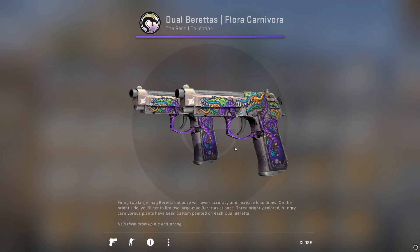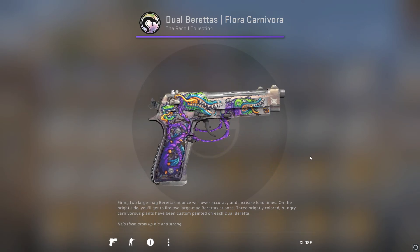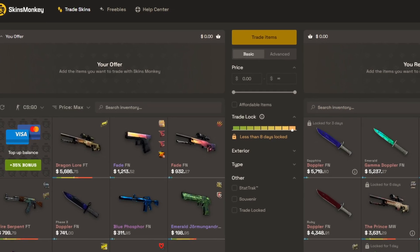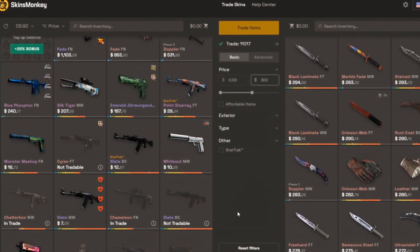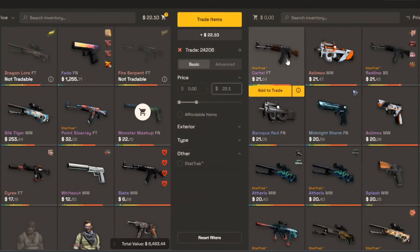But at least we're getting some purples. These things actually look nice - they're really battle scarred, but they still look pretty cool. But just before we continue, if you've just done a case opening or have skins sitting around that are absolute garbage, check out how to get a free $5 trading with the sponsor, Skins Monkey.